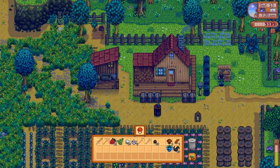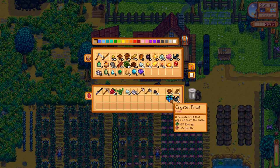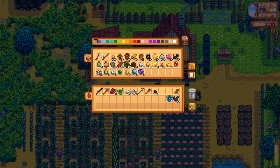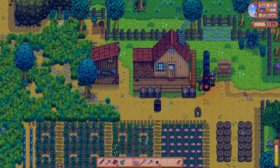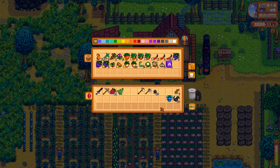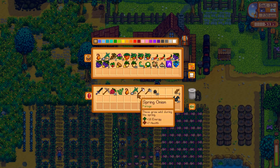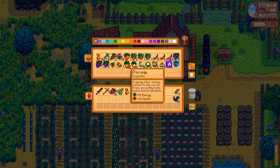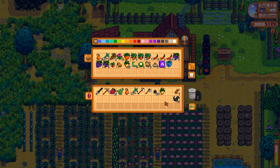Drop those off. Get this ore started for another two lightning rods and the quartz. We need one of those. Let's drop that off to Dr. Harvey. We're going to give Alex a parsnip — a gold parsnip — just because we don't have any of his favorite gifts.